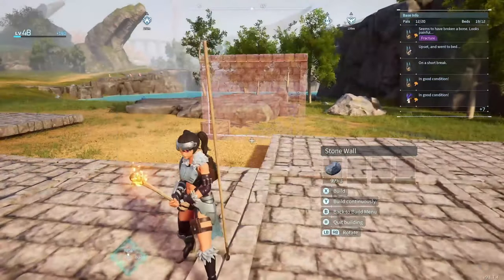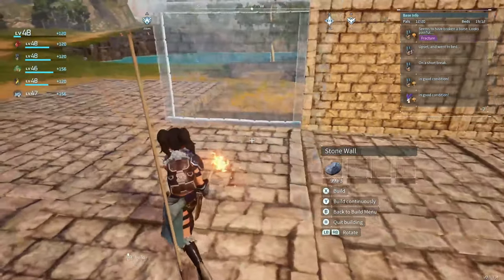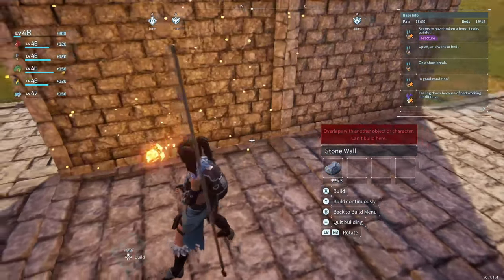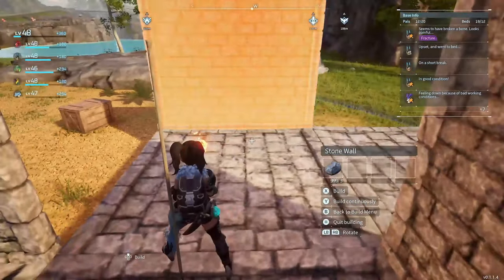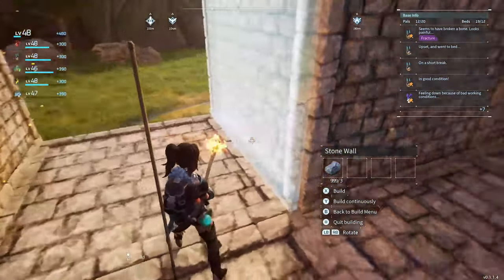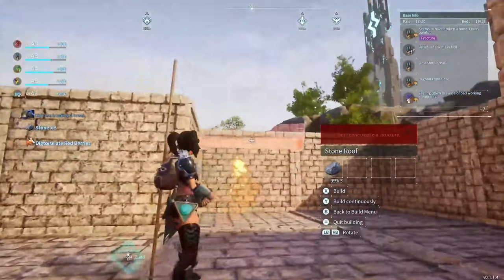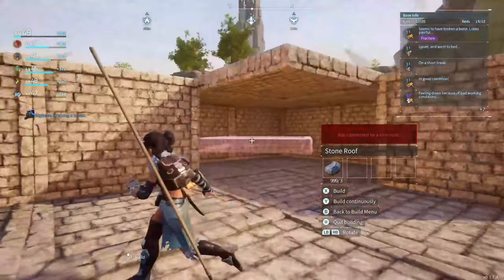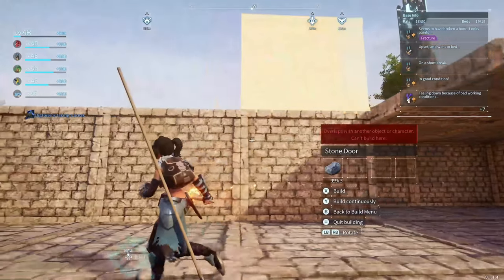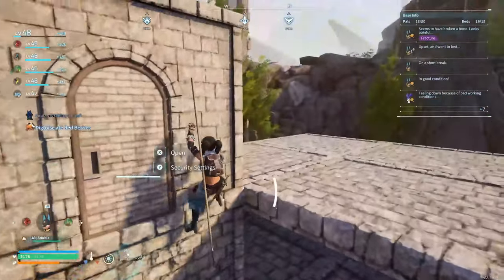We're going to pop some walls in between these two areas, like so. Pop another wall down on the other side — oh, that's not supposed to be there, we'll remove that one in a bit. Then we're going to put some walls going around all of this square at the side here, then add a ceiling. We're going to use door frames because they add a little bit of detail instead of plain block stone — they just make it look a little bit better.